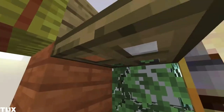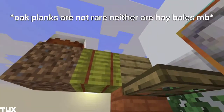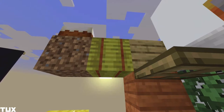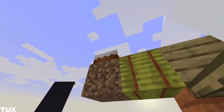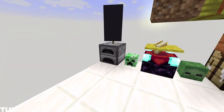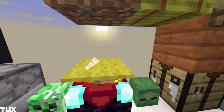Next we have a trapdoor — kind of cool, I guess I could use this in my base. Underneath that we have this plank, which I don't remember the name of. Next we have oak plank. Then we have the dirt that you took a hoe to — not sure what it's called. We have normal cake.